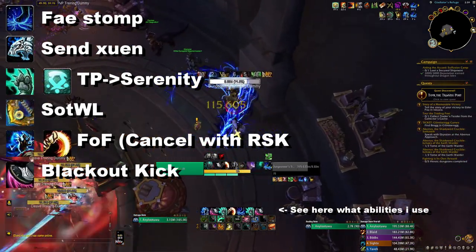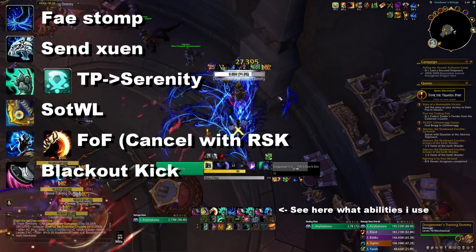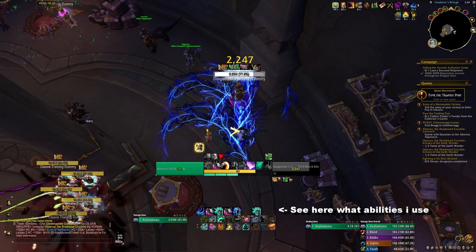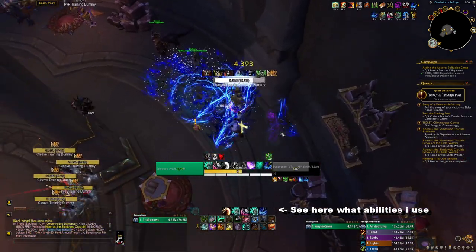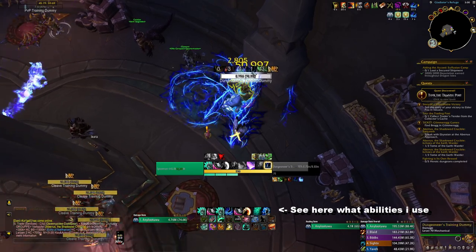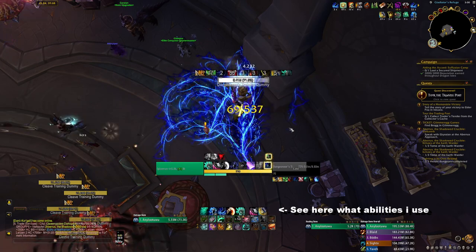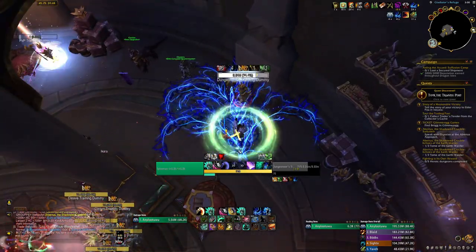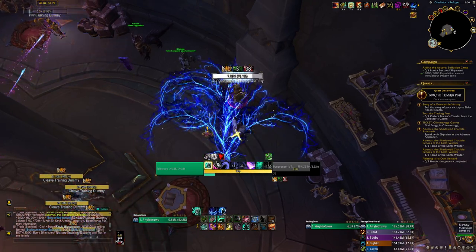If you have nothing to press and Feyline Stomp is about to fall off, just reapply it. After Serenity ends, you always want to cast your full Fist of Fury. This is way easier than AOE to not overcap because there are fewer things to track. Try to get some Expel Harms in every once in a while. The rotation flows: keep Feyline Stomp up, use Rising Sun Kick, Strike of the Windlord, Fist of Fury by priority — but keep Feyline Stomp up 100% of the time for that 12% damage increase.